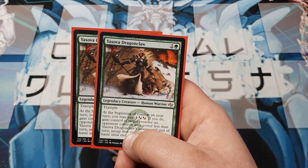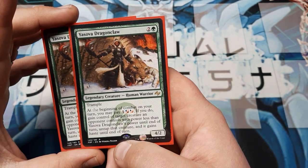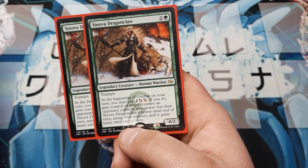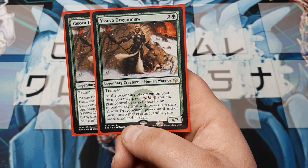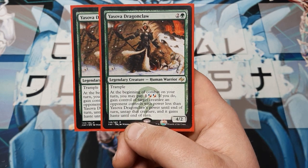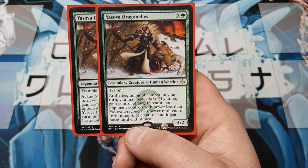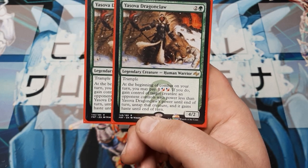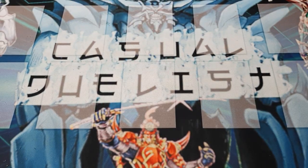Then we're going to play two copies of Yasova Dragon Claw. She does have Trample — that's like piercing damage for the Yu-Gi-Oh players. At the beginning of combat on your turn, you may pay the cost — the additional two there may be either red or blue. If you do, gain control of target creature an opponent controls with power less than Yasova Dragon Claw's power until end of turn, untap it and give it haste — allowing her to basically tame your opponent's monster and swing with it. Pretty awesome.